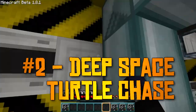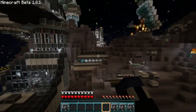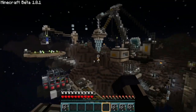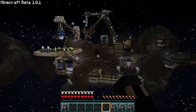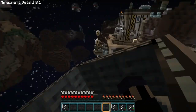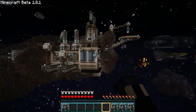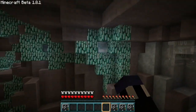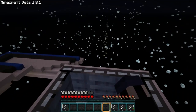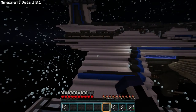Number two is the adventure map known as the Deep Space Turtle Chase. Created by the VoxelBox team and Captain Sparklez in October of 2011, this map pushed the boundary for adventure maps far beyond where it had ever been before. After your space mining facility is attacked and destroyed, it's your mission to find and apprehend the criminal responsible, known as Earl S. Testodyne. Integrating a clever mix of sound mods with an incredible texture pack, this map told a story like no other Minecraft map before it, and was certainly extremely revolutionary at the time.